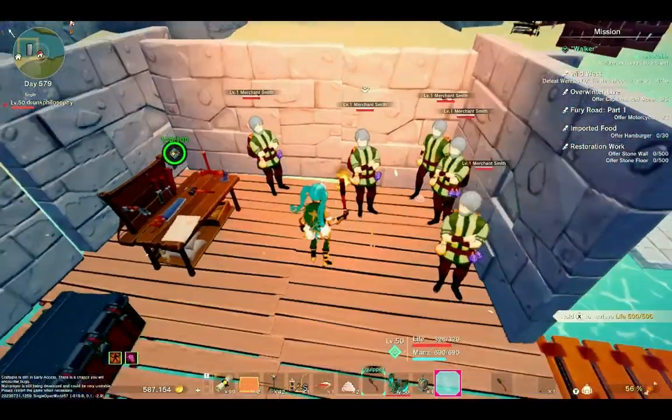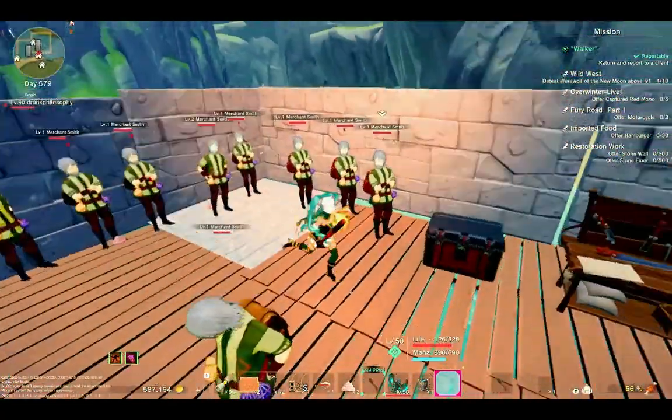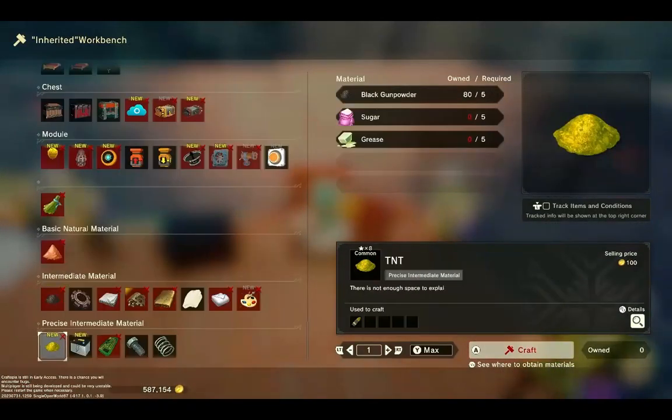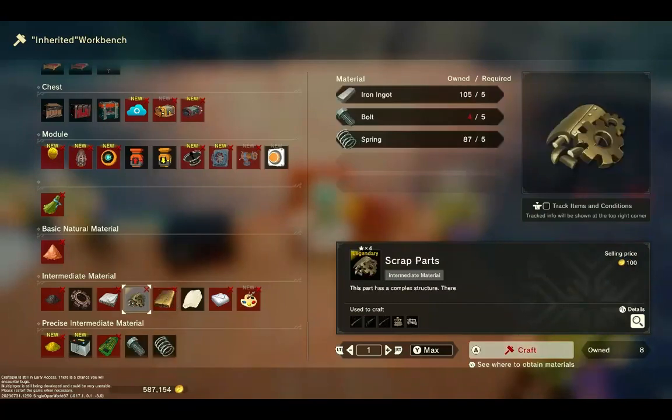If you have the money, you can just buy a ton from each and every one of these guys and use that to make stuff, because it takes copper and iron to make the bolt and the spring, and it takes a bolt and a spring to make scrap parts — plus more iron. So it's like a double or triple iron cost.